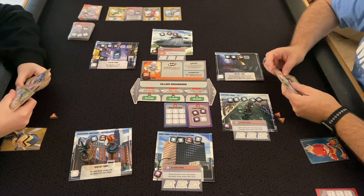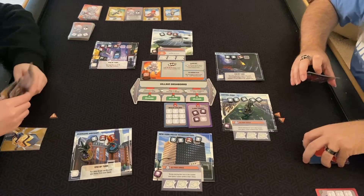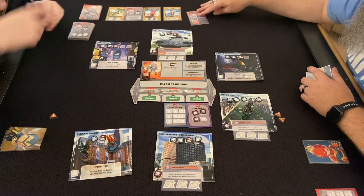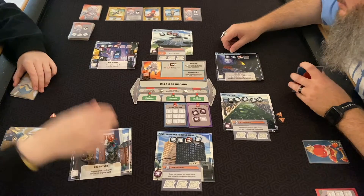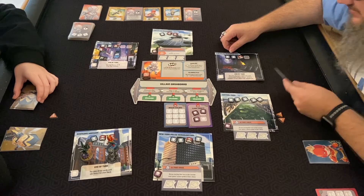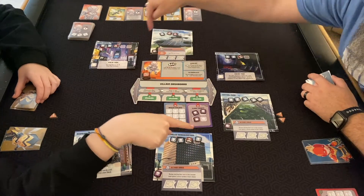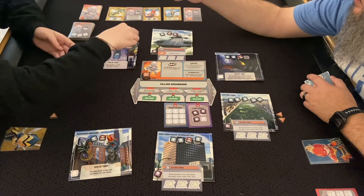You may draw cards until you have three in your hand. You moved and used all three there to clear that. The bad news is that Ultron is going to go next. He moves and a bam — one, two — he's going to hit there. Bam: add three thugs to Ultron's location and deal one damage to each hero there.